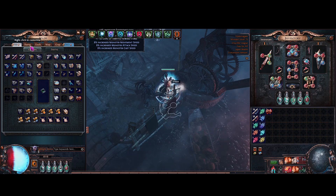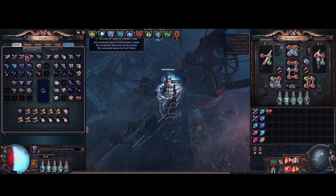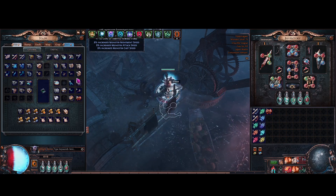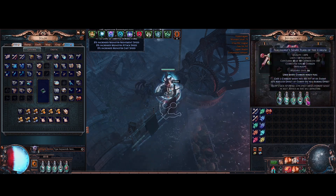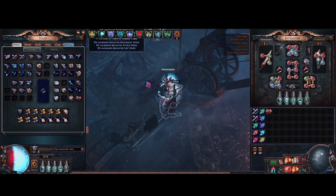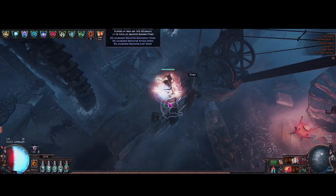Let's go over my progress for the Mageblood. Apparently 4 out of 5 cards, and I'll probably be getting the last card sometime today. We'll get that and change my flasks up and get the Bottled Faith. About the same time as last league.